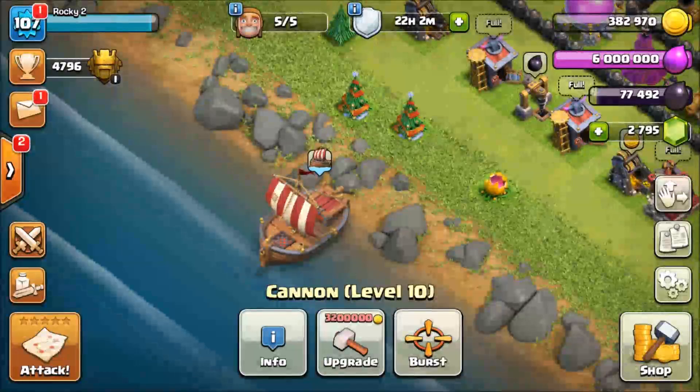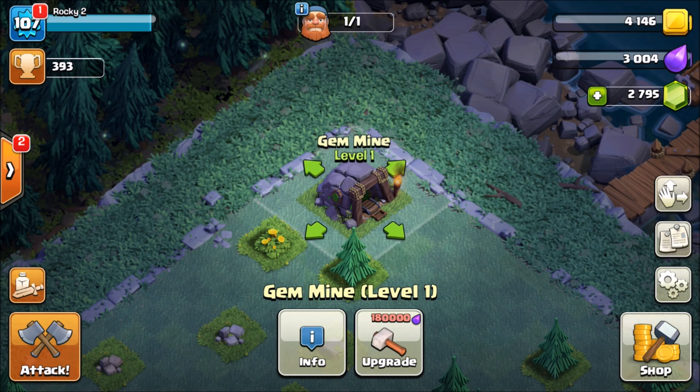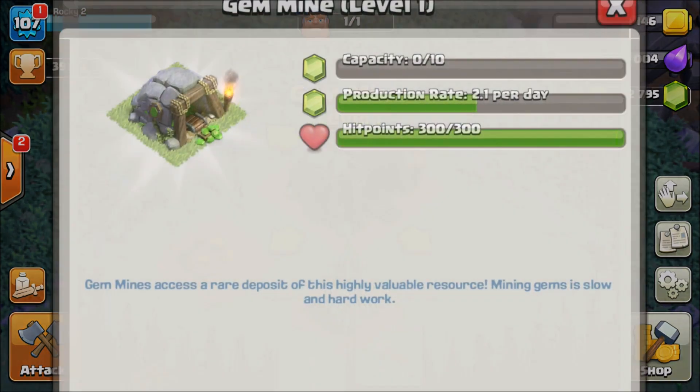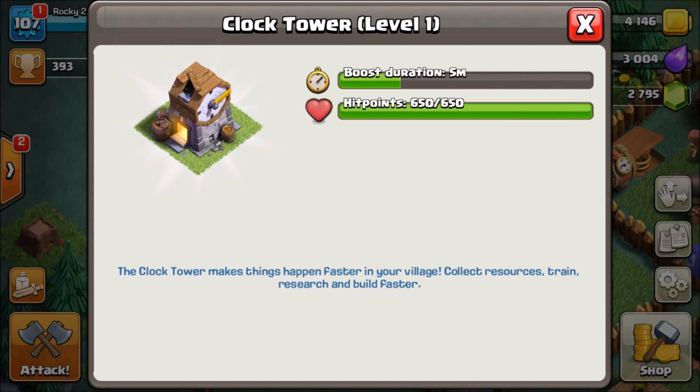Let's go back over to our builder base and check out the gem mine - free gems, finally actually in Clash of Clans, confirmed, no clickbait. This is a level one gem mine. It has a capacity to hold 10 gems and produces about 2.1 gems per day, so we're getting roughly two gems every single day just for playing. Upgrade your gem mine to get even more gems on your account.